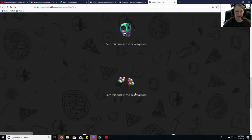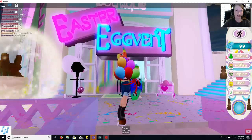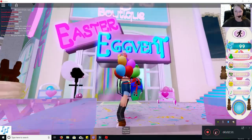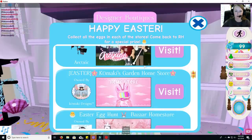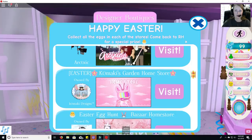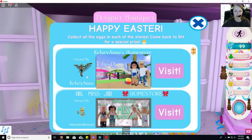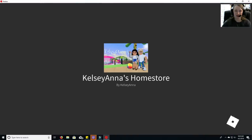So that's exciting — my next video. If you look, it says Easter egg event. So we have to visit — if you go forward, it tells you: Happy Easter, collect all the eggs in each of the stores, come back to Royal High for a special prize. So we're going to go to all these stores so we can collect the eggs. First we're going to Kelsey Anna's home store.